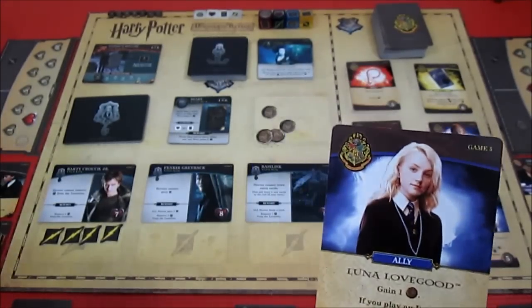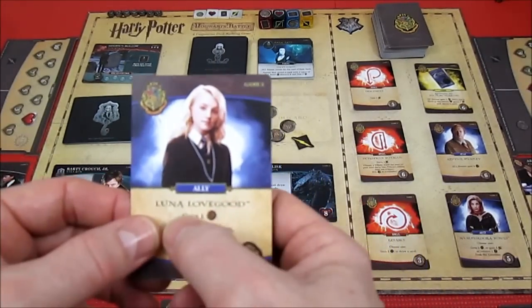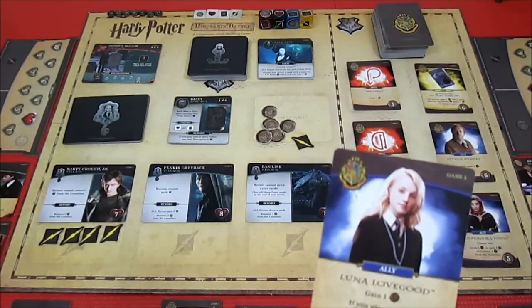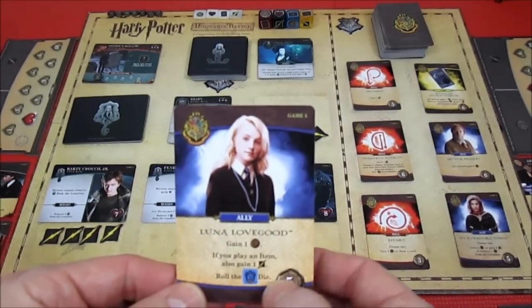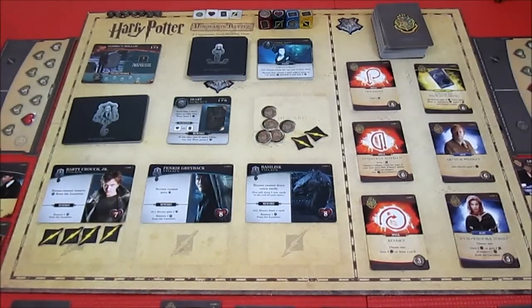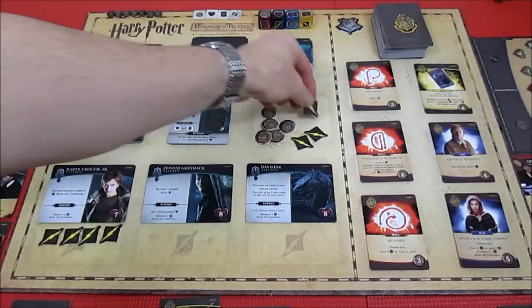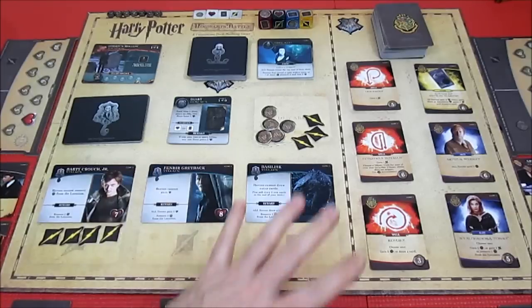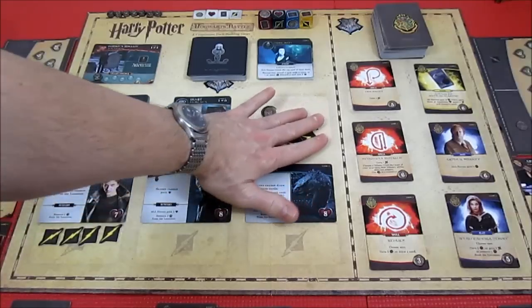He can get Tonks - gain an attack, if you defeat a villain also gain one influence. He'll get Luna Lovegood - an influence, if you play an item also gain an attack. He played a couple items so he'll get that attack. Then he rolls the Ravenclaw die. But wait - he played an ally so he loses a health from the horcrux, going from five health down to four.